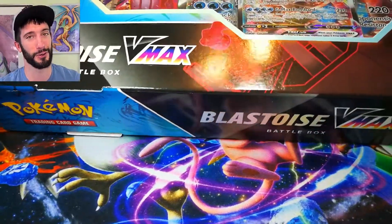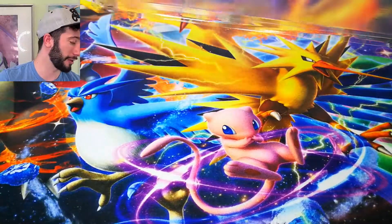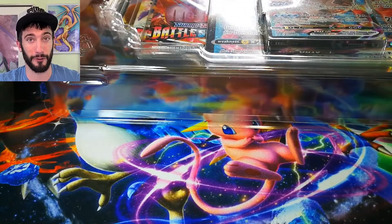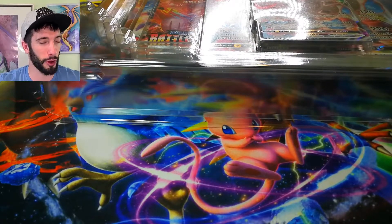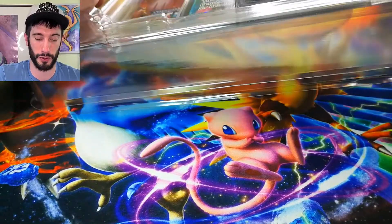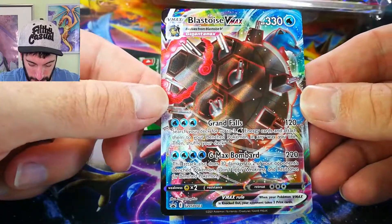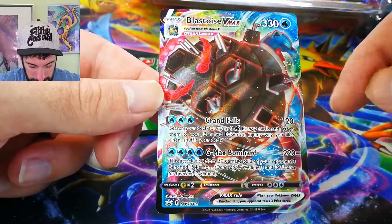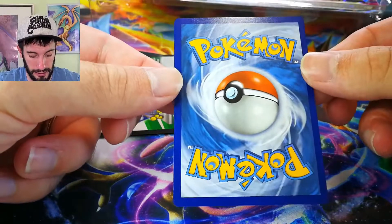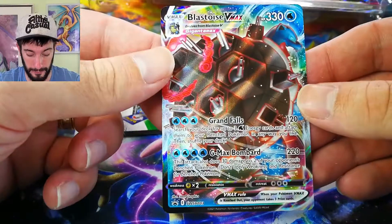Alright, now we're on to Blastoise. This one I'm kind of most excited about. Venusaur is my last of the top three — Squirtle and Charizard are very, very close on my favorites. Charmander and Charizard would probably be number one, but Blastoise is a very close second. So opening this up, finally found the Blastoise box too. This is the VMAX card we have in it. Centering is looking pretty good for this card, which I'm really liking — a little bit thicker on one side than the other, but it's very minor.